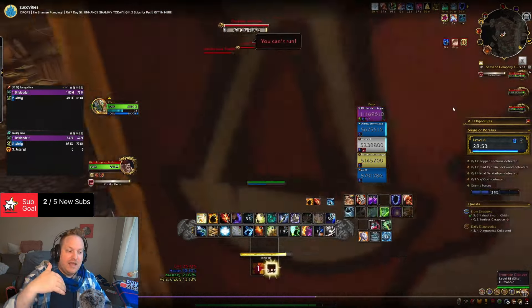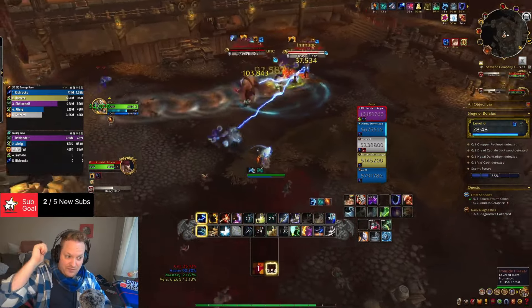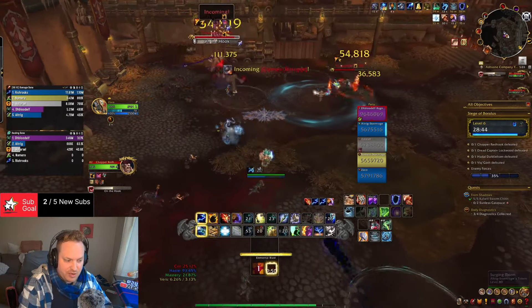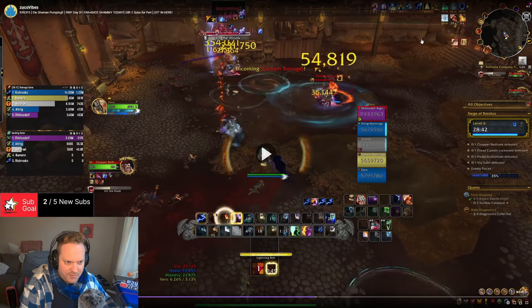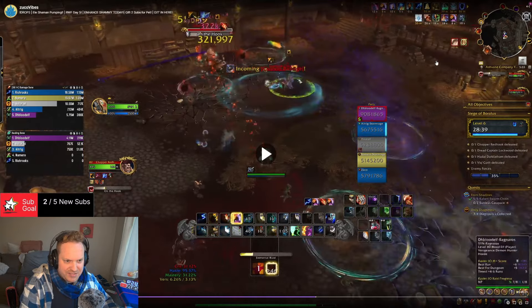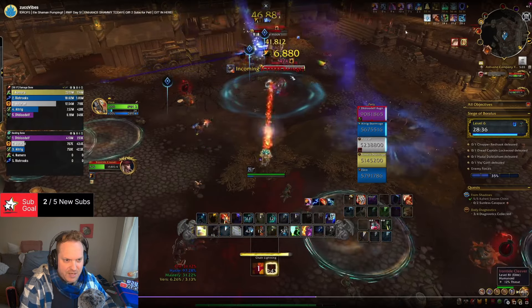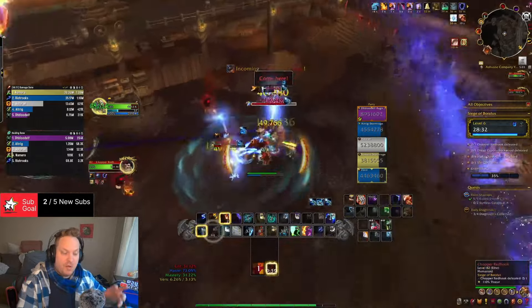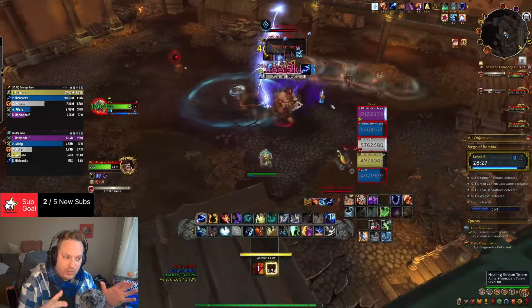The damage from Elemental Blast — it does more damage than Earthshock. It gives you a stat bonus, which they recently buffed a few months ago so it's actually better than it used to be. You can see right here I got a reset on Elemental Blast, so I got one off, it gives me Elemental Equilibrium buff, then I get a second Elemental Blast. You could get three if you got another reset. Comboing Elemental Blast with Aftershock can actually work really well.